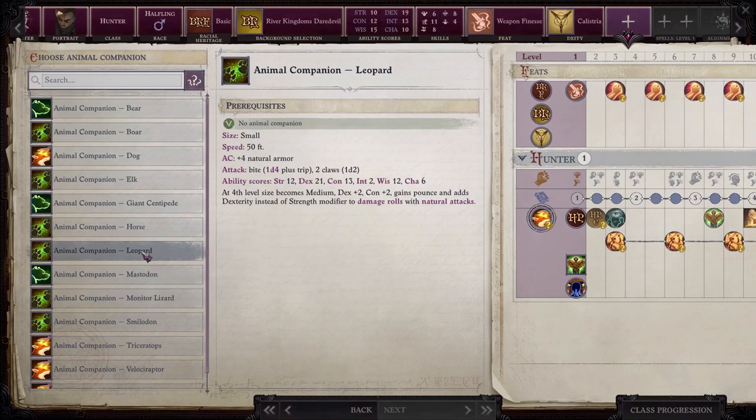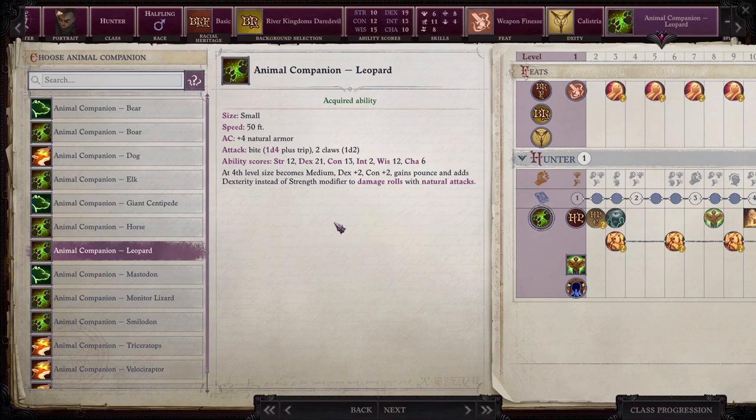As for the animal companion, as per the fickle whims of the raiders, we'll be going with a leopard mount. From what I understand, this is the only animal companion keyed off Dexterity instead of Strength, so we should be rocking a +7 Dex bonus to both armor class and to hit right off the bat. This is also the only animal that hits its growth spurt at level 4, at which point it'll start using Dex for damage and we can start riding it. As if that weren't enough, it also gets a tripping bite attack — and because it's keyed off Dexterity, it opens the door to really stacking our bonus to trip with feats like Fury's Fall and Agile Maneuvers.